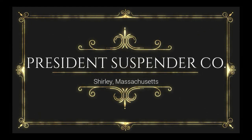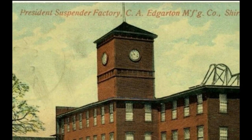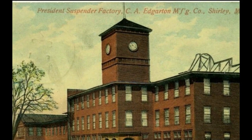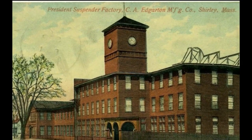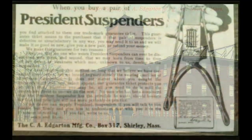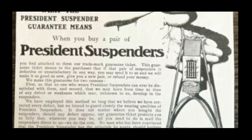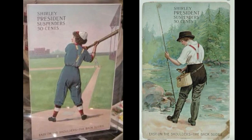And now for some history on the Shirley President Suspender Company. In 1881, C.A. Edgerton & Sons opened a factory to produce webbing for suspenders and garters. Around 1900, it became known as the President Suspender Company, or sometimes known as the Shirley President Suspender Company, being located on Leo Minster Road in Shirley, Massachusetts — hence the name Shirley President. Advertisements for Shirley Suspenders are very popular in today's antique market, especially in the form of baseball cards produced by C.A. Edgerton, as two of them are seen here.